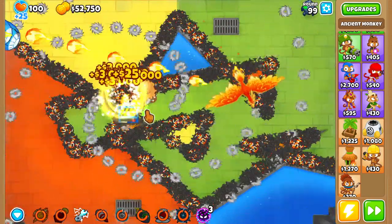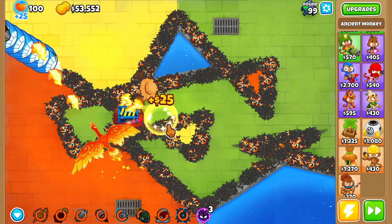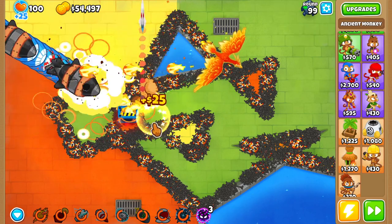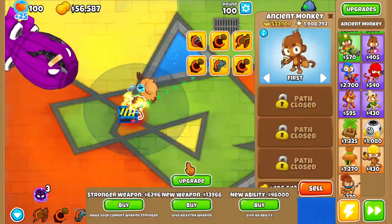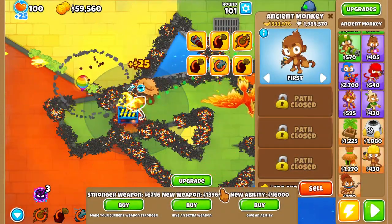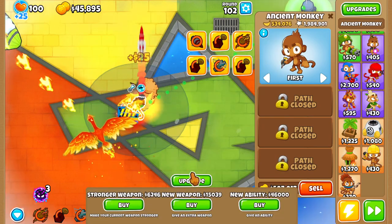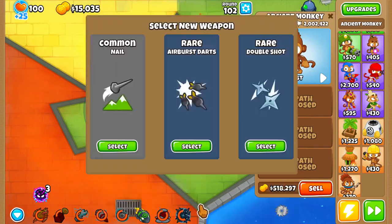Okay, so why did we lose there? I'm actually curious about that. We have our abilities back up because we used the continue. At that time we're fine. I think it's just being able to actually hit camo, especially camo blitz — I think that's kind of where we're struggling currently.